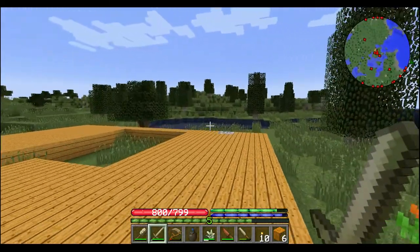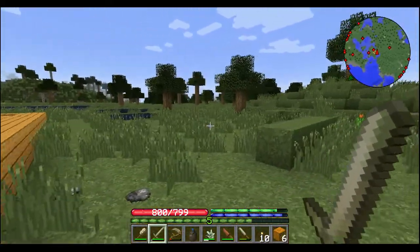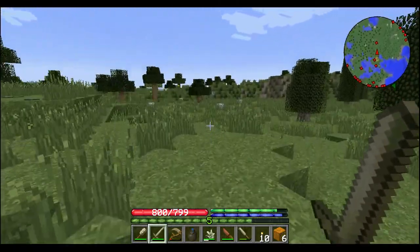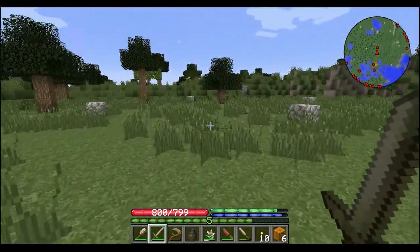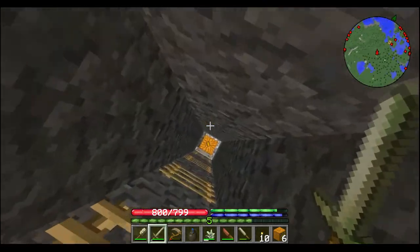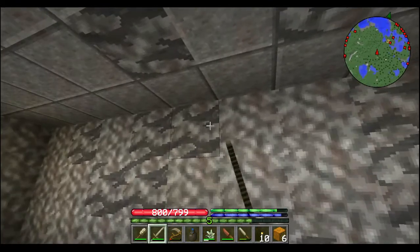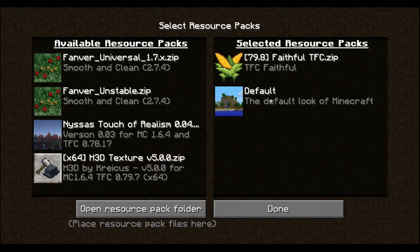I found something over here I wanted to show you. I went ahead and went looking for some more copper, and I found it and I learned some stuff. I don't know if they're meant to do this or if it's going to work. So let me show you a resource pack — I am using Faithful Terraform Craft zip. It's made for this build.